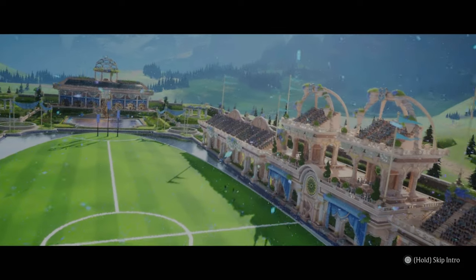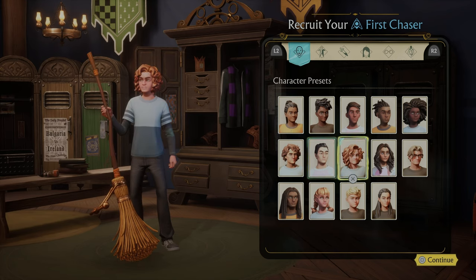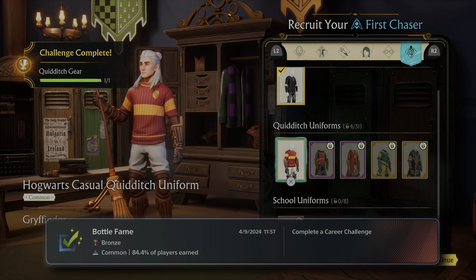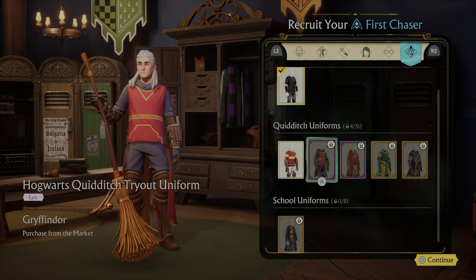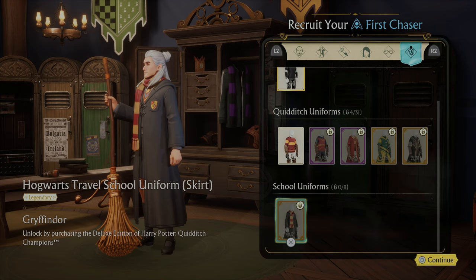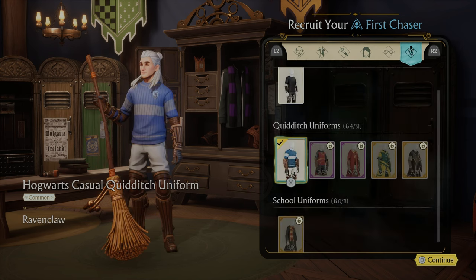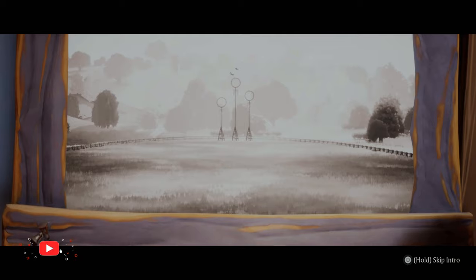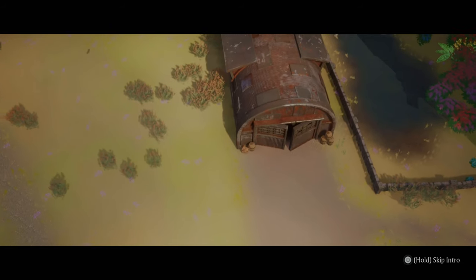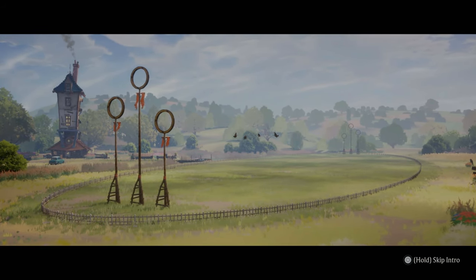It begins with my character wanting to become the Quidditch Champion, but before I can do that, I need to make my first team member and learn how to fly. Looks like we're going to start with creating our character. We've got starting gear, Quidditch uniforms, schools champion, and world cup uniform — I guess we've got to unlock those. We've also got a Hogwarts travel school uniform, so we'll go with the Gryffindor one. I'm going to go with Ravenclaw just because of the blue. Alright, so we've made our character. Now it's time to start playing.